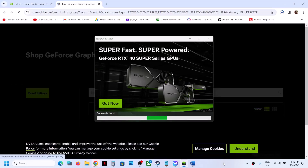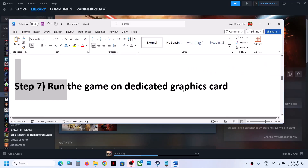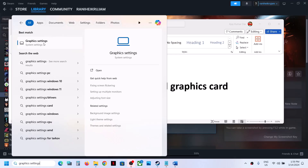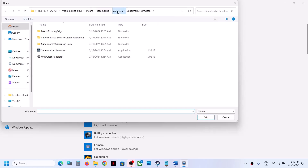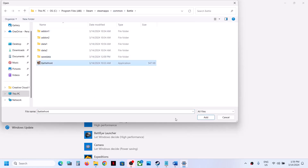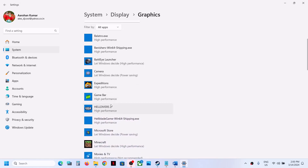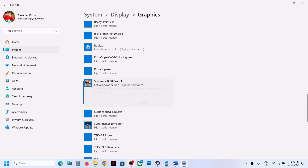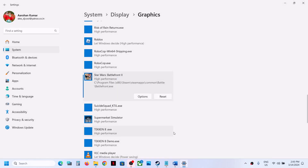After the system restart, launch the game. The next step is to run the game on the dedicated graphics card. Type Graphics Settings in the Windows search box and click on Graphics Settings. Click Browse, go to the game installation folder, select the game exe file, and click Add. Once the game is added, click on the game, then click Options, select High Performance, and click Save. Then launch the game.